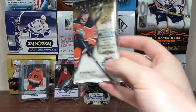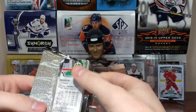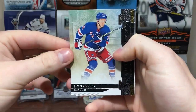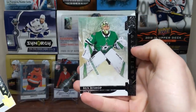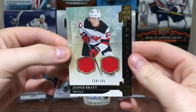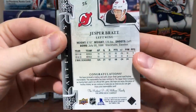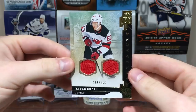Two more packs. We've got a Matthews jersey and a Gila Fleur dual jersey and a Gila Fleur auto, so this box has been really solid — can't deny that. We've got Jimmy Vesey, Ben Bishop, and Jesper Bratt. We did actually get three hits. Dual jersey, 158 of 165. Jesper Bratt — he might break out. He had some pretty good numbers — only 51 games last year, 33 points. We'll see. Jesper Bratt dual jersey.